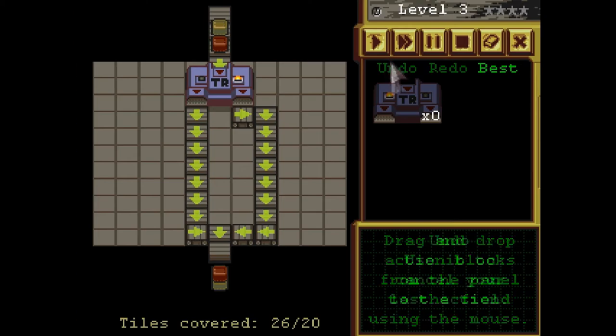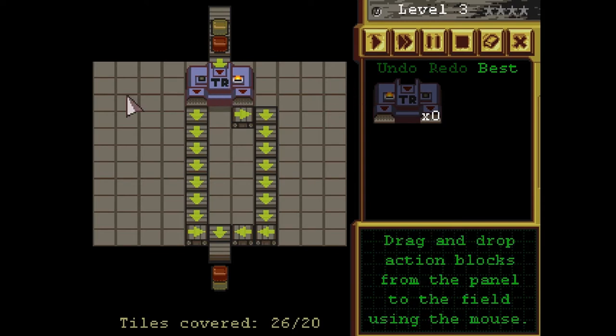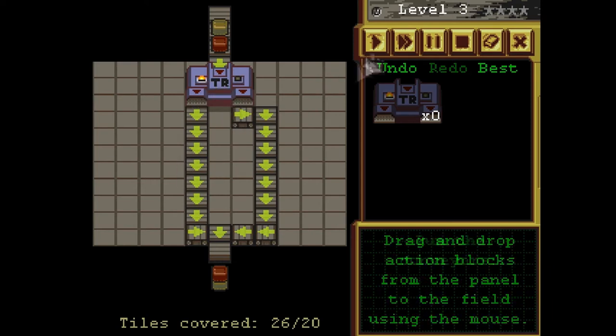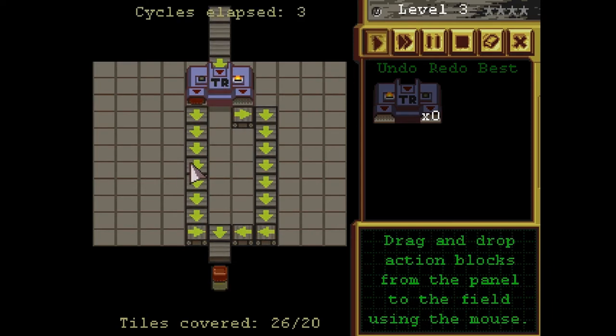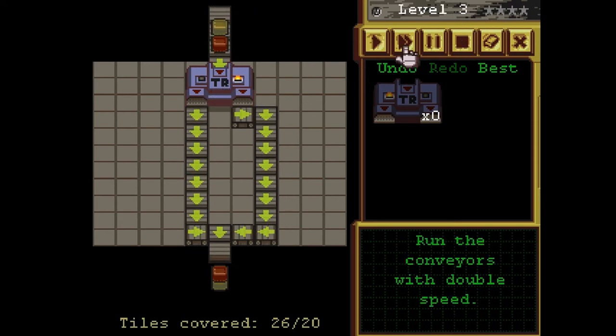So we can go somewhere here, and you can see this one's a tad bit different. We have this — it's called a trigger. Trigger sends incoming boxes to the left or to the right. So if I click this, it'll bring it to the left first, or to the right first. Now I have it going to the left first — first one will go left, second one will go right. But that's not what I want. I'm going to have to go like this, then it will go through and go through again. There you go, and this should go first.